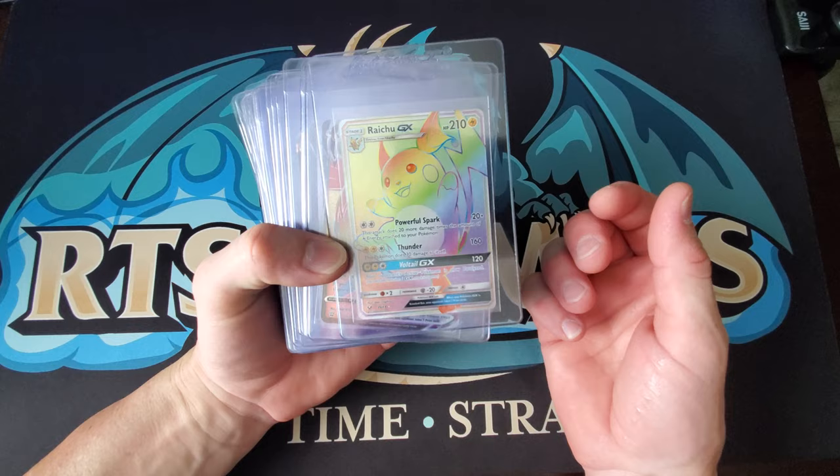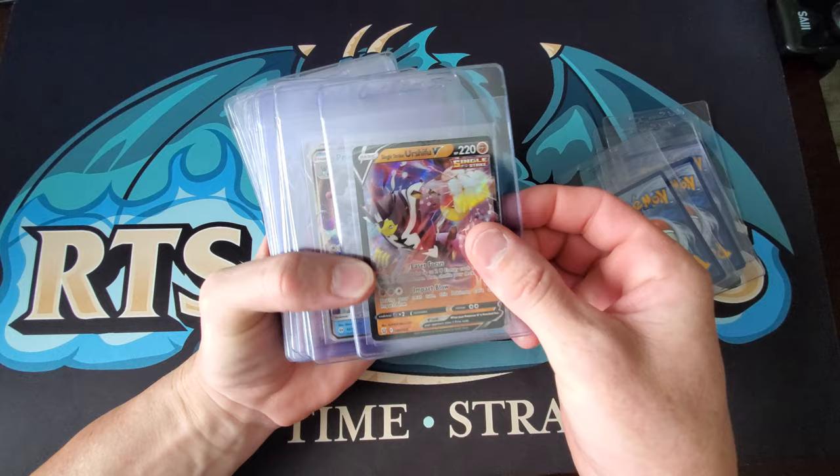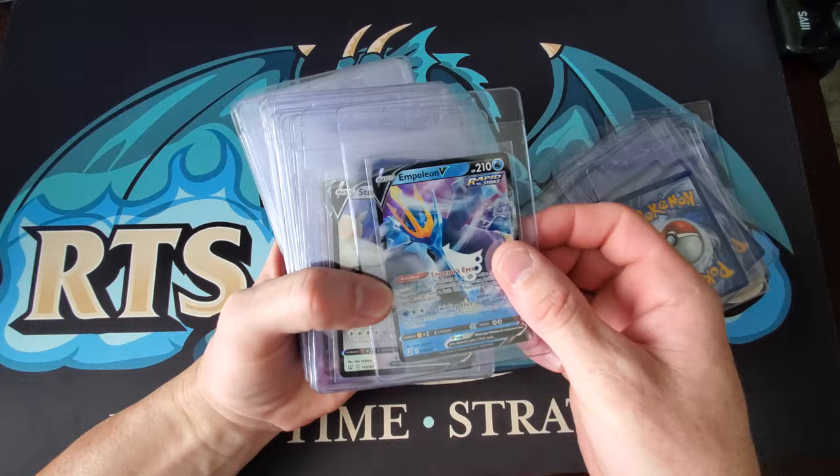Then we'll go into this stack — this is a whole mixture of stuff. We got a Raichu GX, a Tapu Koko VMAX from Battle Styles, the Urshifu VMAX, Pokemon Nursery. Like I said, this is a good mixture of all kinds of stuff from all sets — Primarina, some Flapple V, Mimikyu, Tapu Koko, Corviknight, Ninjask, Scizor.